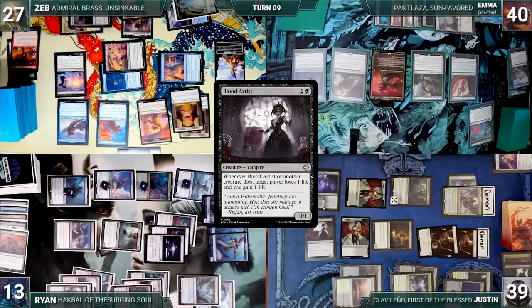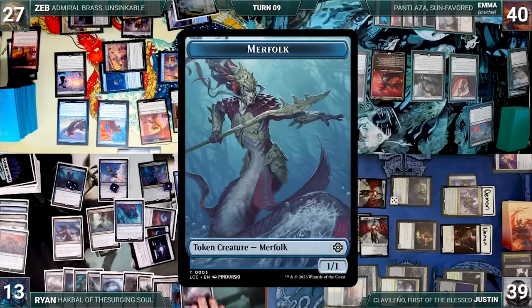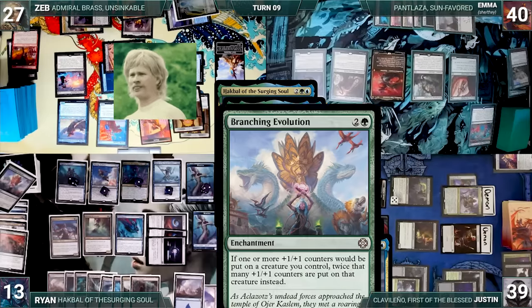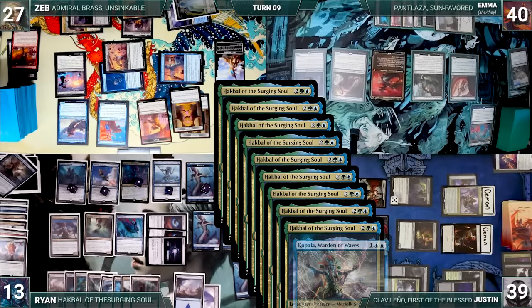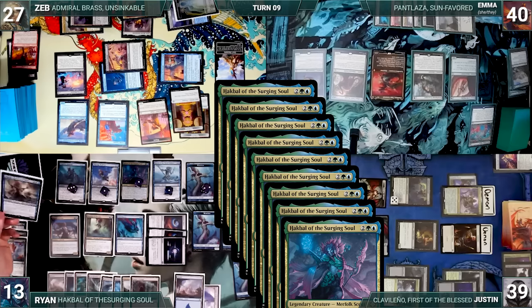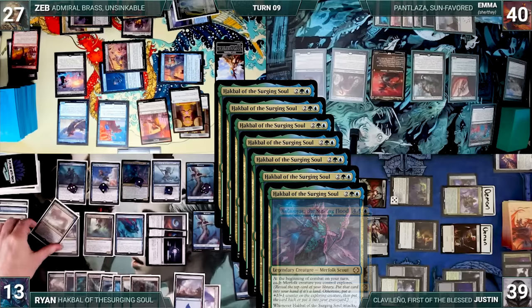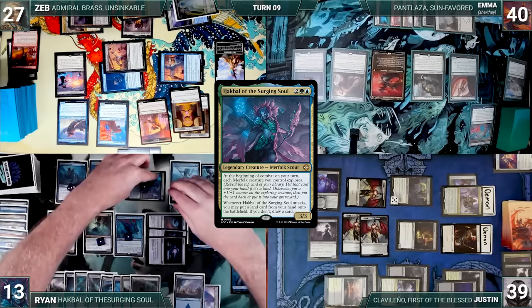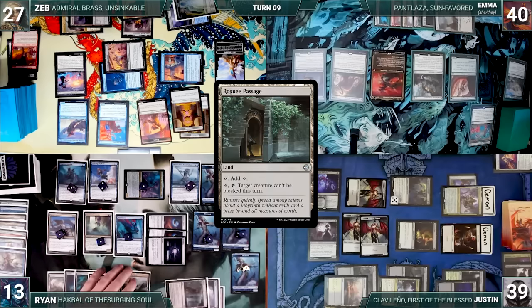Ryan draws and plays an Island, casts Mist Dancer, and Emperor Mihail triggers creating a Merfolk. Ryan moves to combat and his Merfolk trigger through Hawkball. He reveals a Branching Evolution into his graveyard, giving Emperor Mihail a counter; reveals Coppala Warden of Waves into his graveyard, giving Thieving Skydiver a counter; reveals an Island into hand; then reveals Zolatoyak the Smiling Flood, leaving it on top and giving the rest of his creatures explore counters. He attacks Justin with Hawkball; it triggers and Ryan draws a card. Ryan activates Rogue's Passage making Hawkball unblockable. Justin takes 7 and Ryan passes.